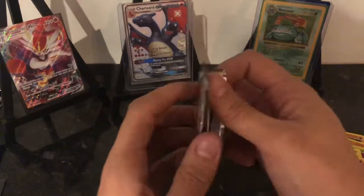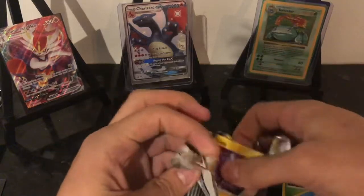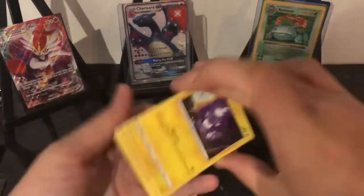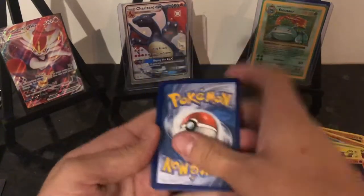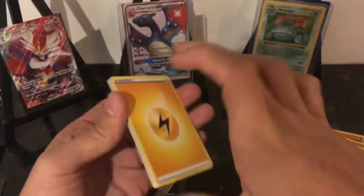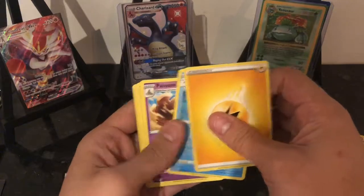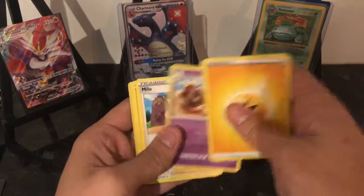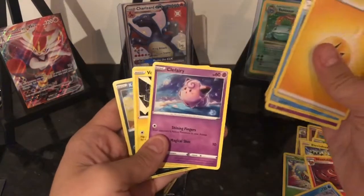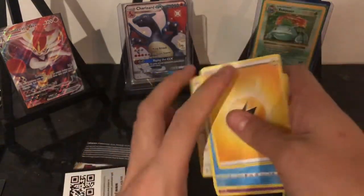Right then, last pack - can we actually get three decent pulls in this video? That'll be good. Code card. Can we get the right energy in this video? Last pack, come on. Psychic - we lose today on the energy guessing game. But oh my god, not messing up at the end. Appletun, Milotic, Toxapex, Litwick, Lotad, Clefairy, Voltorb, Cofagrigus and Greedent.